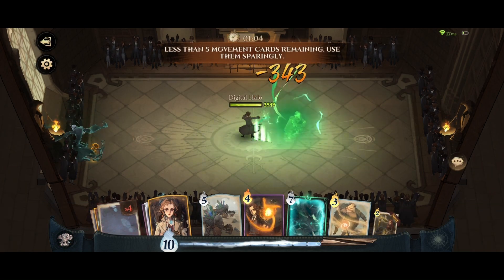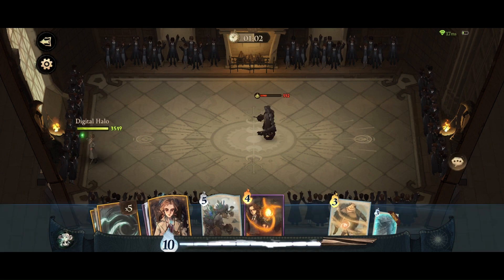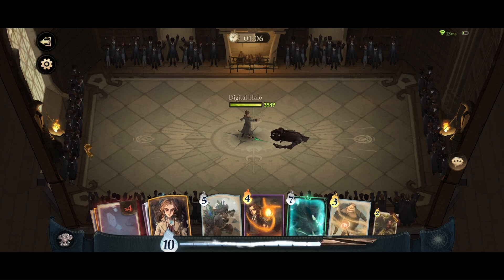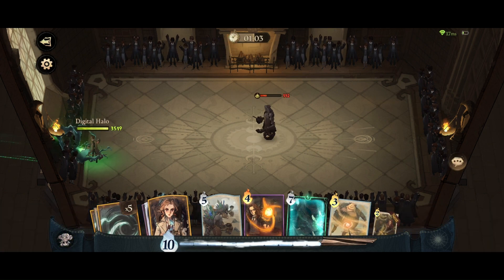Finally, I also want to show you this trick with Dobby where you can aim your Avada Kedavra in a different direction and then teleport so that it aims in the right direction. I don't use this in my duels because I just use Inflatis, but if you're in a pinch, this is something you might want to consider.